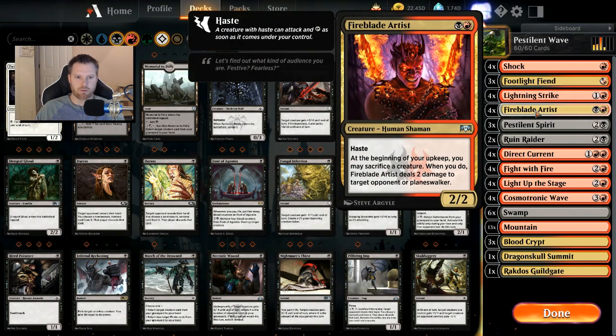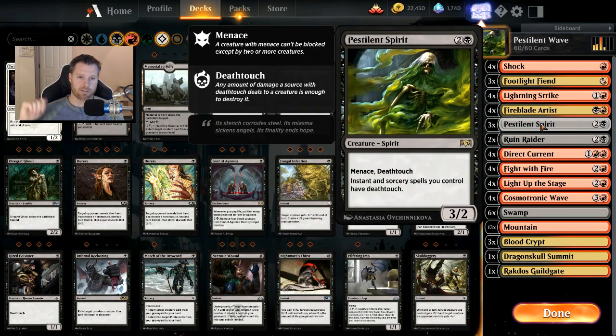Fireblade Artist is super strong in Rakdos colors — a 2/2 with haste. At the beginning of your upkeep, you can sacrifice a creature to deal 2 damage to an opponent or planeswalker. If you sacrifice that Footlight Fiend, you get 3 damage out of it instead. It's a really strong combo for Rakdos colors, though it does not combo at all with Pestilent Spirit.